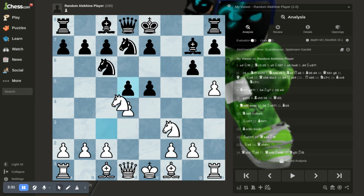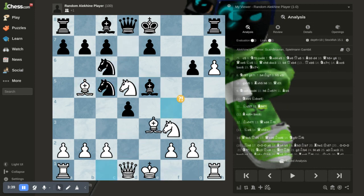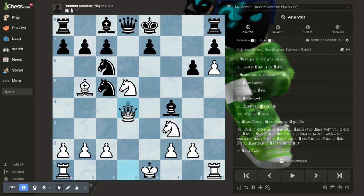After here, knight takes, e takes, h6, bishop to e5, bishop to b5, and bishop to f4 — and then you have a fork.